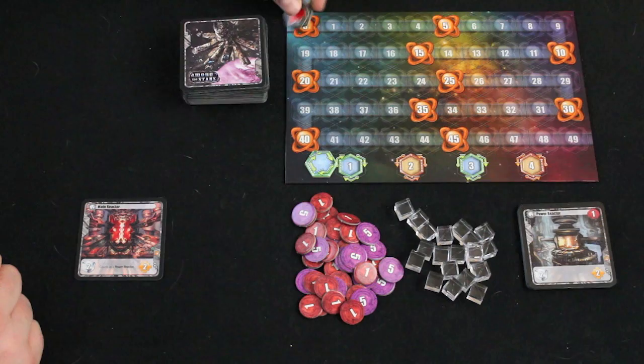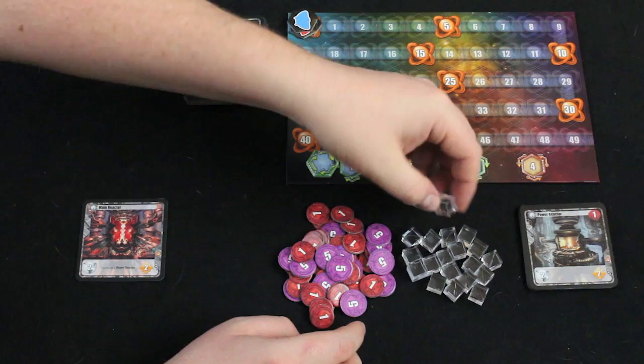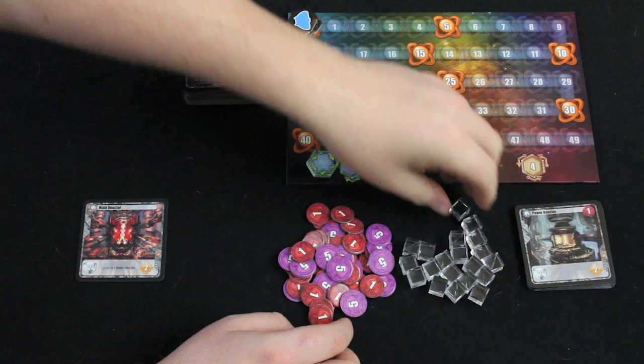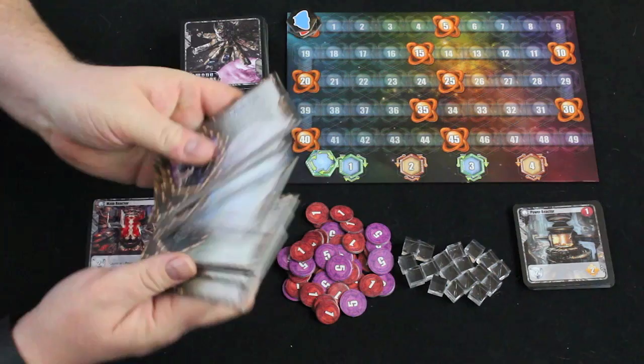Here's the setup for Among the Stars. We get a very nice colorful scoring sheet, a scoring board with little tokens to keep track of your score throughout the game. We have this nice pile of money, which is going to be used to pay the cost to get cards built onto your spaceship. Then there's these really cool chunky energy cubes, which some of the cards require both a money cost and an energy cost. The way that you're going to get energy in this game is to build reactors, which are going to store energy cubes that you can use for later. There's a whole stack of power reactors available to you during the game. You're going to start off the game with your own main reactor, which starts with two energy cubes on it.